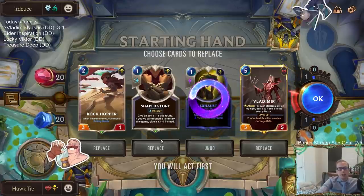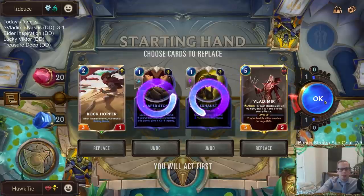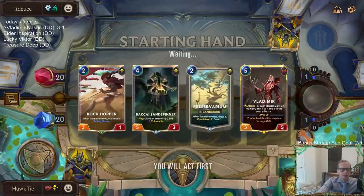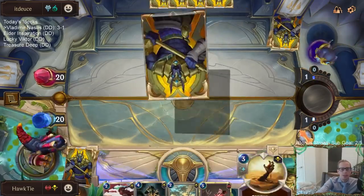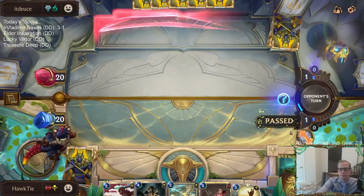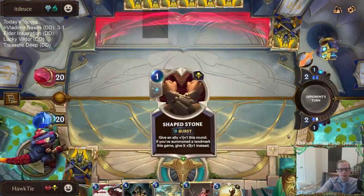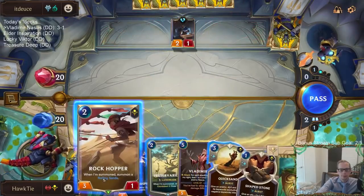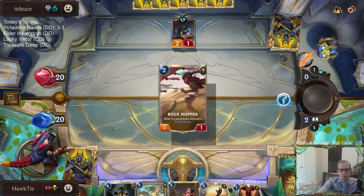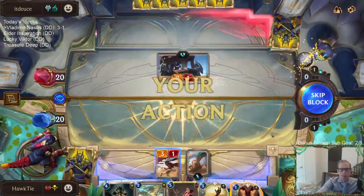That card will be gone. Shapestone will be gone as well. Let's just keep the units. Either win or you learn. Avaros in Sentry is always so good.